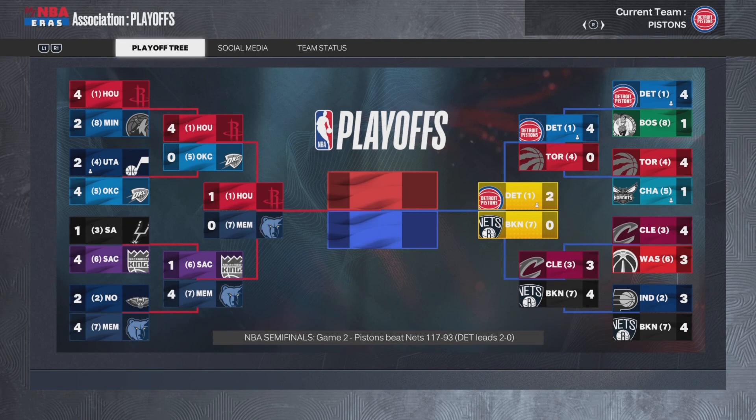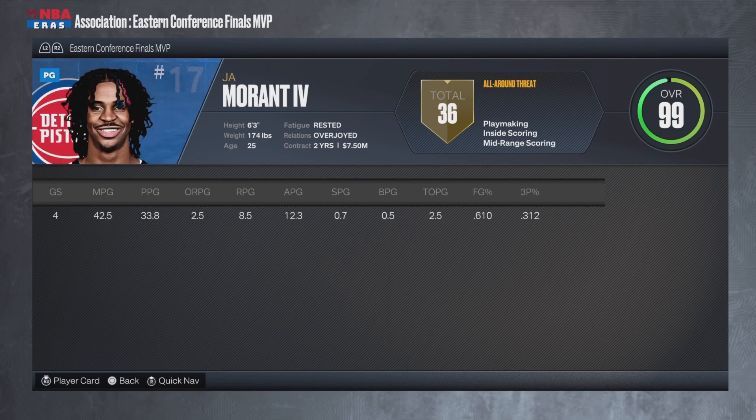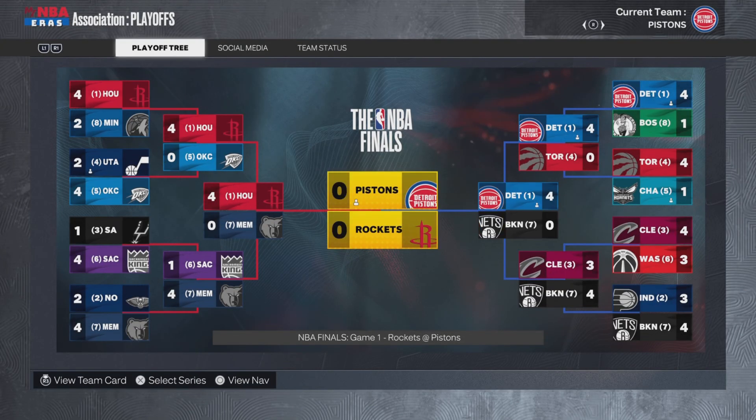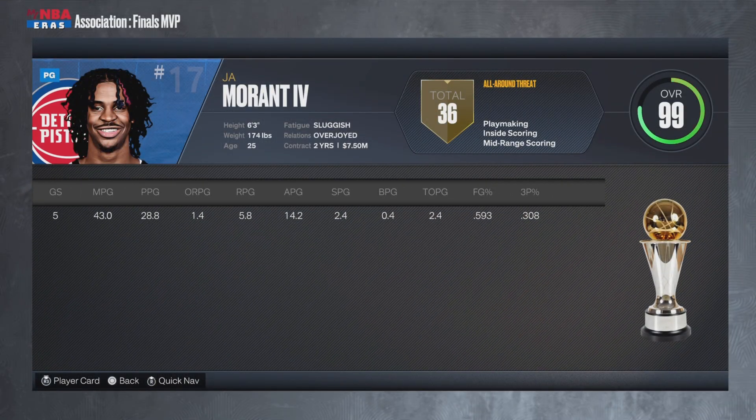Go ahead, sweep Toronto. That experiment of making the league even didn't work out because now the Pistons have four 90 overalls. But Kevin Porter Jr. is Western Conference Finals MVP — good for him. Ja Morant IV is really good. The Pistons won in five — that's not really a shock. Ja Morant IV wins Finals MVP — the first title from one of the players from the new MyTeam packs.